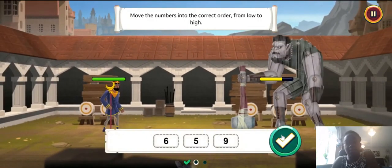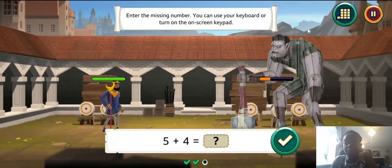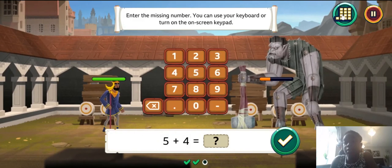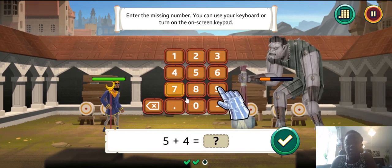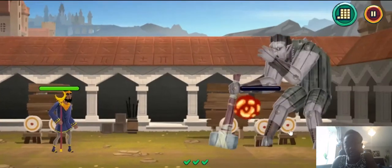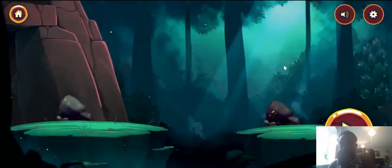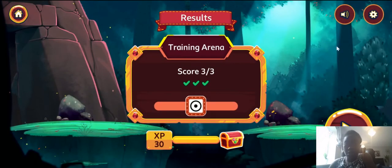Click and drag the answers to sort them. Click on the keypad to answer, or use the number keys on your keyboard. Then you finish and it tells you your results — how much you scored out of 10. Three for this one, and also your shield level and how much gold you've gotten.